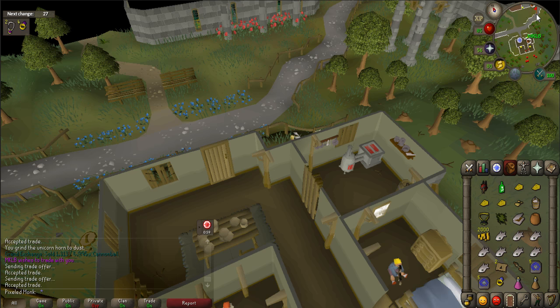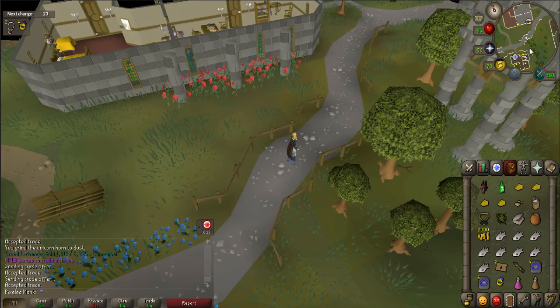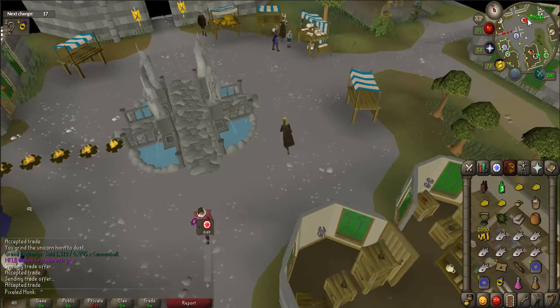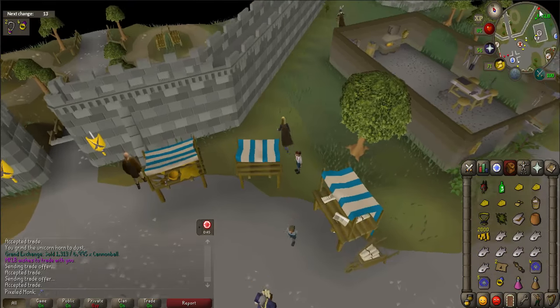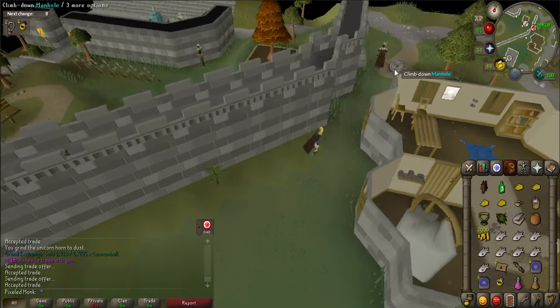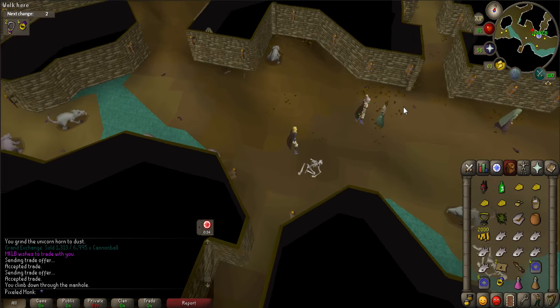Now you'll need to go to the Varrock Sewers. This is located just east of Varrock Castle, outside of its walls, south of the Estate Agent. Once there, open the manhole and climb down. Talk to either Fingspet or Grimsquid.